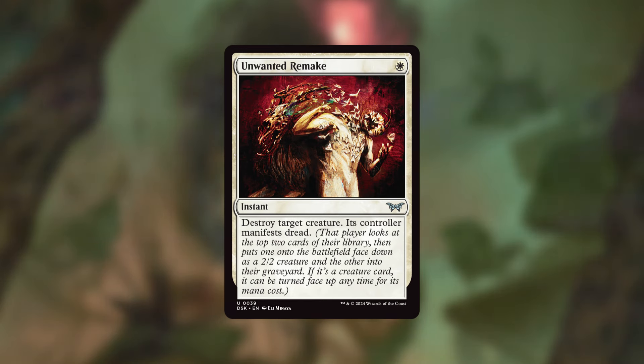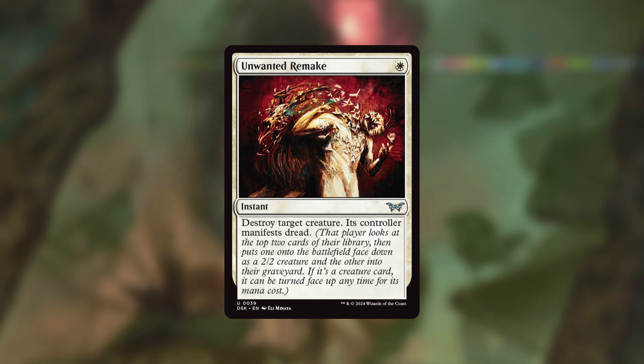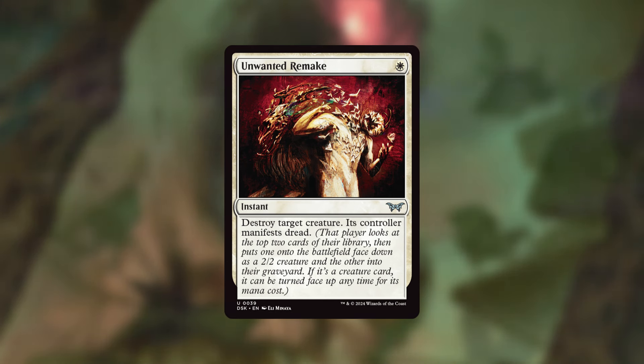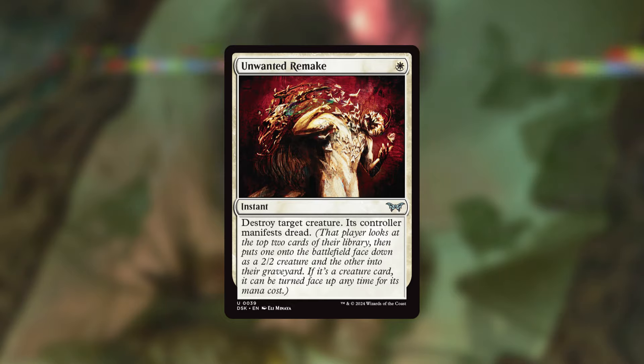I would say at rate, Unwanted Remake is basically the third-best removal spell behind Swords to Plowshares and Path to Exile. For one white mana at instant speed, destroy target creature; its controller then manifest dread. There is some pretty good upside — you can even destroy one of your own creatures. Why would you want to do that? If you want to manifest a creature card onto the battlefield and also put a card into your graveyard for a graveyard strategy, that could be potent. And going back to that scenario — if somebody tries to remove one of your creatures, just destroy your own creature to put another blocker up on the battlefield. Having another one-mana removal spell at that rate is a pretty good deal, so this is going to be an absolute staple.